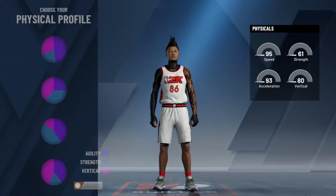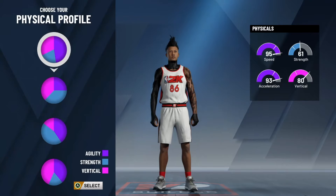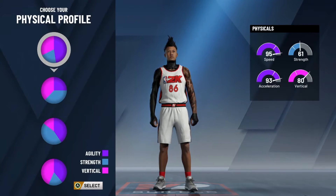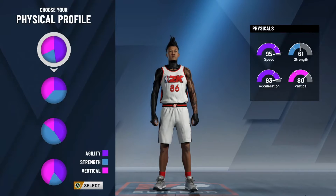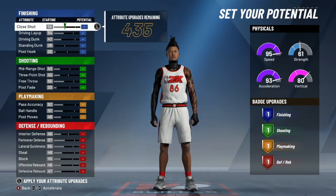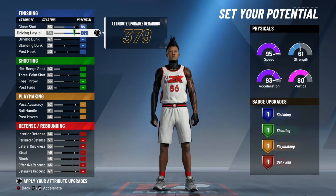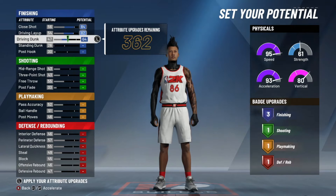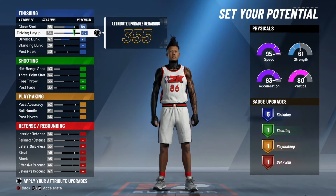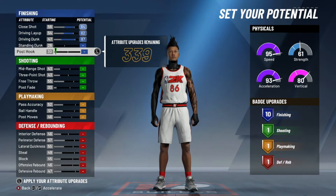Pay close attention. For the physical profile, make sure you go with the first one — it's the best. You'll have a 95 speed, it'll drop a little but watch the magic trick. Put your shot close to an 84. Max out your drive and dunk — you'll have an 82 drive and dunk. Make sure your drive and layup is 82, max your drive and dunk. Don't touch your standing dunk or your post dunk — you'll have 10 finishing, that's all you need.